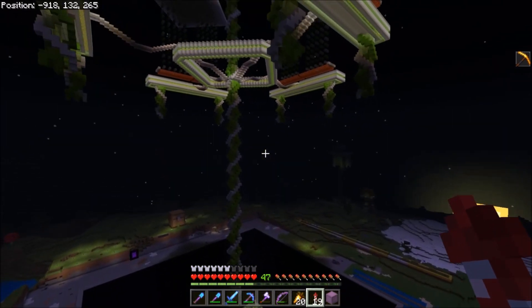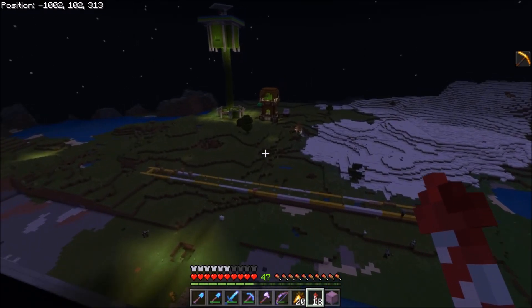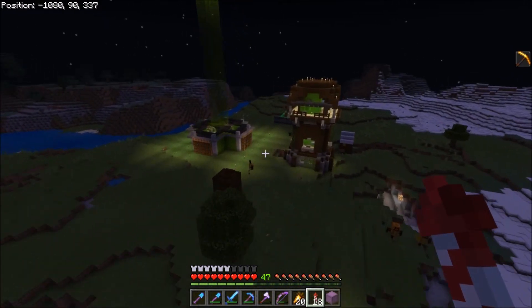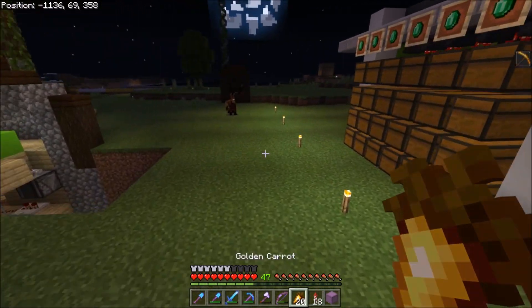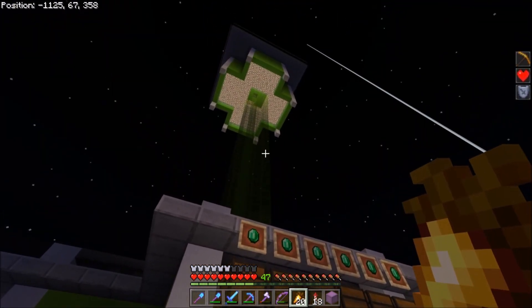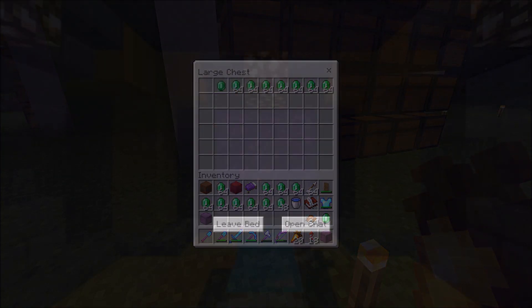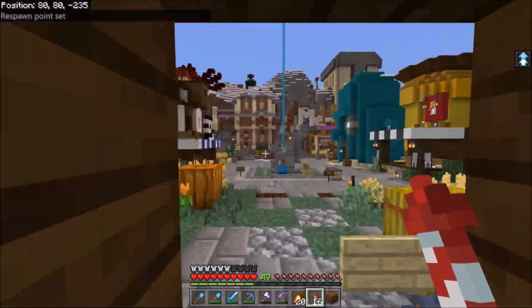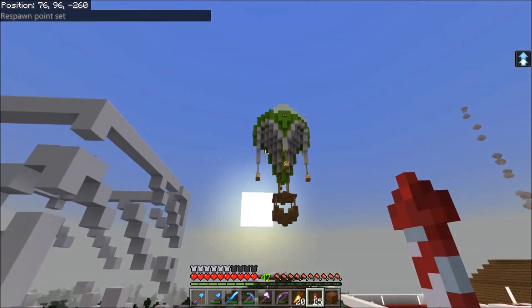I don't know what that is - if you know, let me know what's going on. But we're going to run over here first. We built our raid farm last episode where we made storage and stuff for the past couple of episodes. I've got some emeralds in here now, so I'm going to take these. We're going to run and stock up our balloon. Sadly, we don't have enough to properly stock it up - I have been AFK, but not tons.